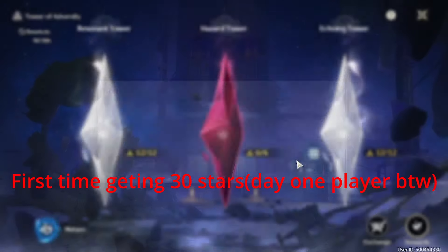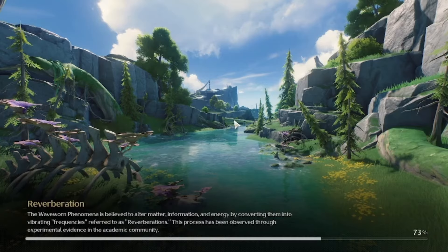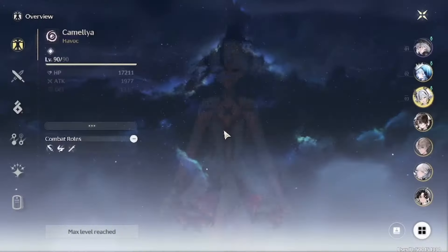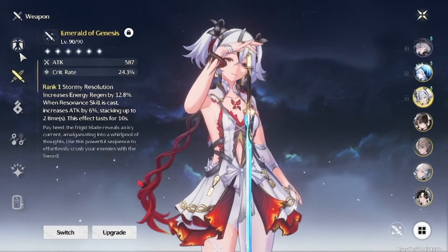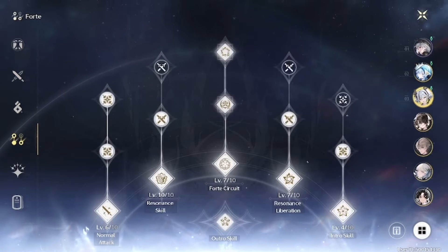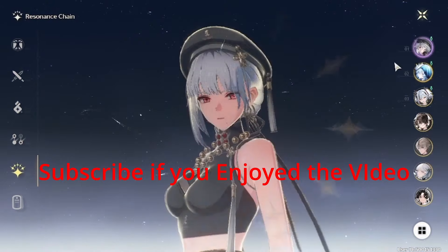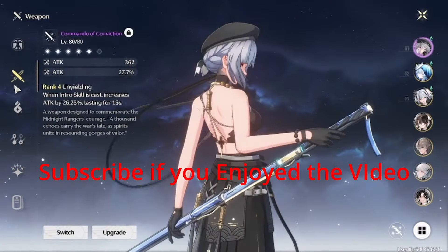This is my first time actually being able to get all 30 stars, so I'll just show the stats. Camellia is at 78 over 199, using the Radiant set — the two-piece Havoc set — and those are her traces, nothing crazy. My Shorekeeper has most max traces and has E1, and then my Sanhua is E6 using Command of the Conviction.